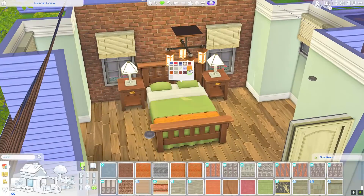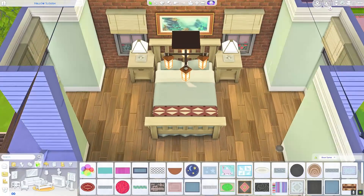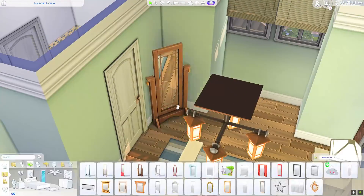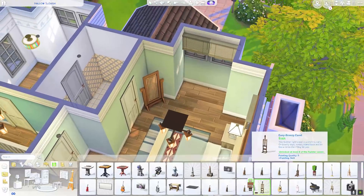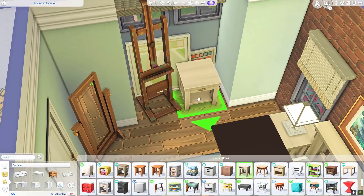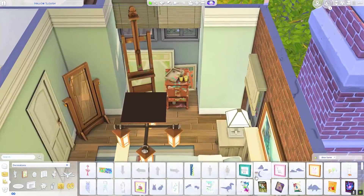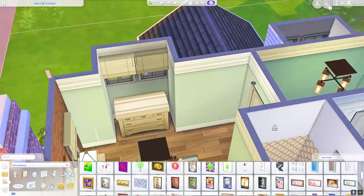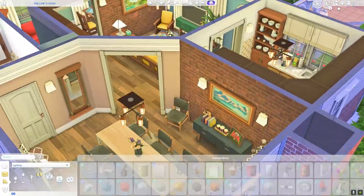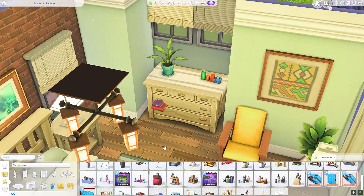We're doing the master bedroom now, where I again used brick as an accent wall. I used lighter wood tones mixed with medium wood tones. I used one of those dormers to put the wardrobe, which is super convenient. I put an easel and a few leaning pieces of artwork in the other dormer, so maybe one of the parents is an artist. I also gave them a guitar, so maybe the other parent is into music — maybe they're both just very creative Sims.